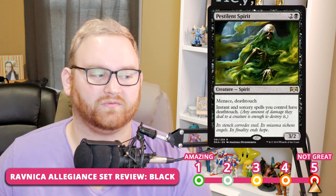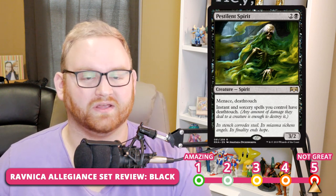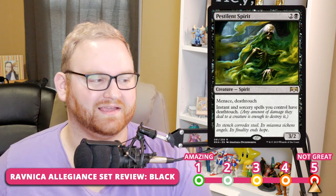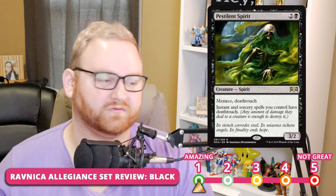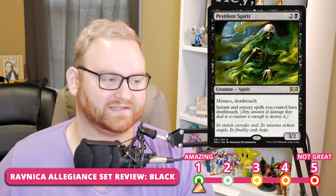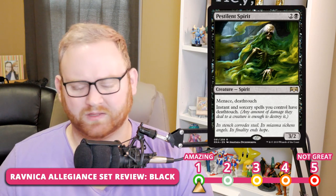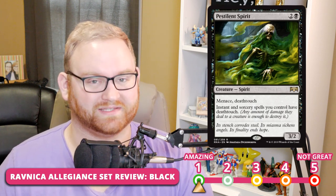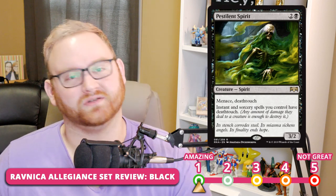Next up, we have Pestilent Spirit — a 3-mana 3/2 spirit with Menace and Deathtouch. Instant and sorcery spells you control also have Deathtouch, which basically means all your burn spells have Deathtouch — that's ridiculous. This is a solid 1 across the board for Draft, Sealed, and Standard. In Rakdos, there's a red card that deals 1 damage to everything; if you have Pestilent Spirit out and play that, everything dies except your board. Also pairs with Goblin Chainwhirler. As a sideboard tech card against creature-heavy strategies, you can't ask for much more.